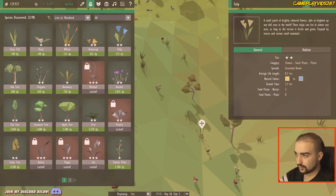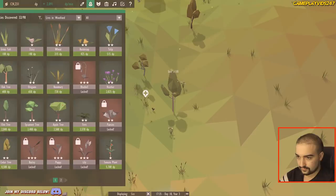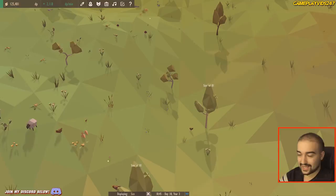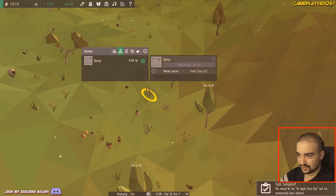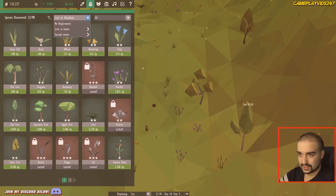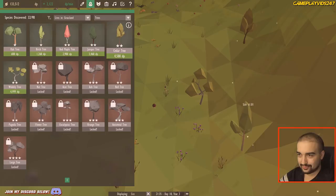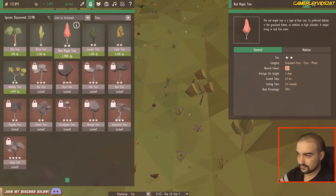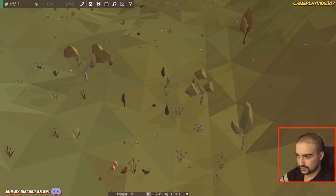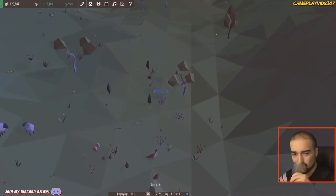Will heather suit this environment? What do you need, heather, before I put you down? Grassland biome — spreads in it, that should be fine. Got some heather now. Thank God we're starting to read stuff in this game — you guys should be proud of me, especially from the first episode. Everything's progressing nicely. Barley — nearby species: forest trees times three. Let me put down some forest trees again. Forest, forest, forest — oak tree, birch tree, woodland trees, grassland trees, forest trees, Jupiter. Throw them all down here. Start breeding the barley. We're getting somewhere.